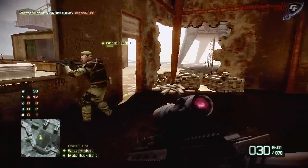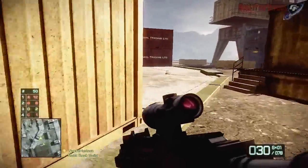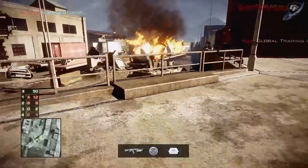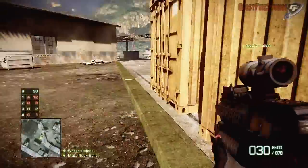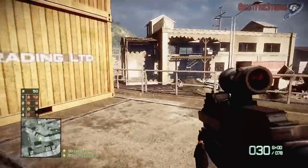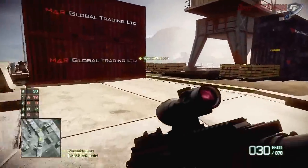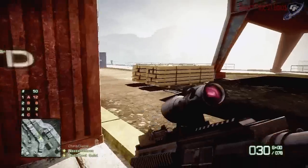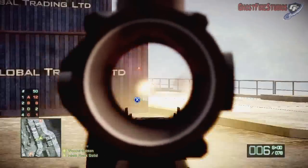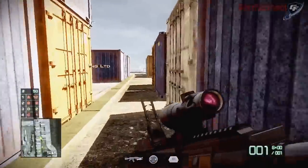I do enjoy squad deathmatch sometimes even more than rush and conquest, because I just like the intensity of squad deathmatch on the smaller maps. But rush and conquest can never really be beaten — they're amazing game modes. I'm using an assault class here with the M416, or the HK16, with the ACOG sight on 4x zoom, and the 40mm shotgun attachment because I was trying to get my gold star.